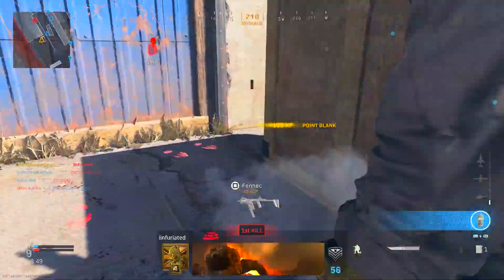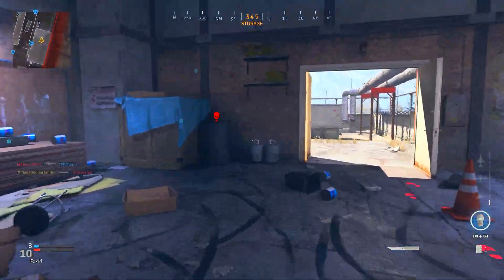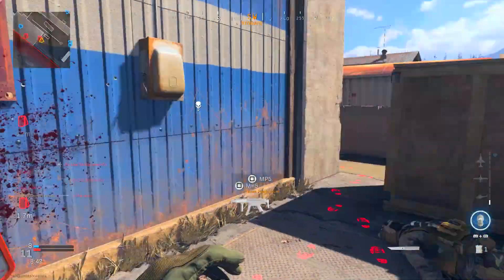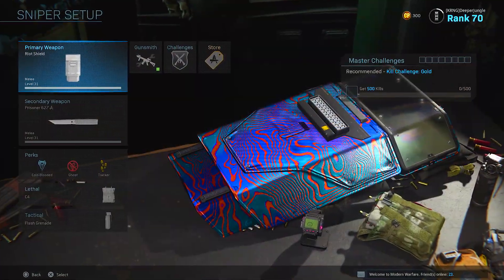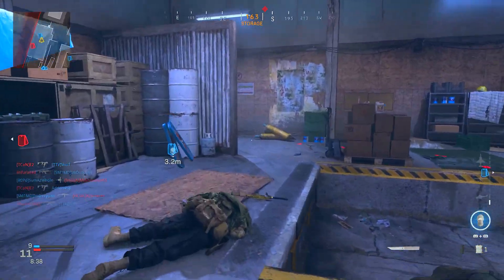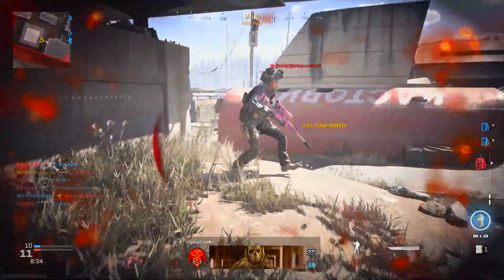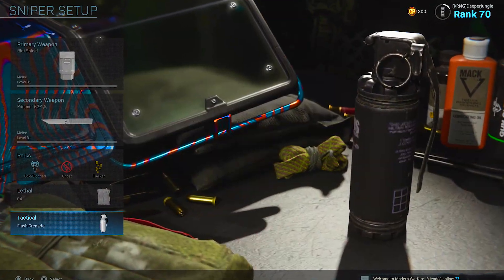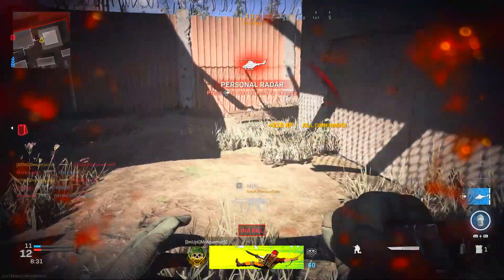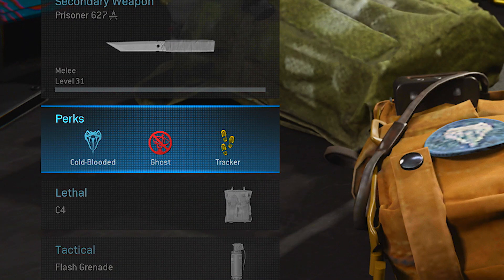The first thing you need to tackle is your class setup. You need to use a combat knife — that's very straightforward. Alongside that, I would highly recommend using a Riot Shield, since you're going to be using your knife to get the sliding kills and the Riot Shield gives you a little bit of protection. I'd also recommend a Flash Grenade to make it a bit easier to get those kills. For perks: Perk 1, I'd recommend Cold Blooded or EOD; Perk 2, Ghost; and Perk 3, Tracker.